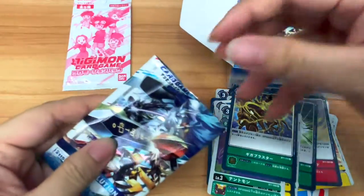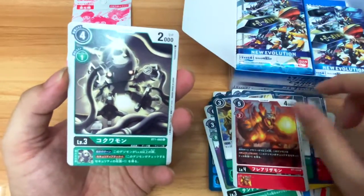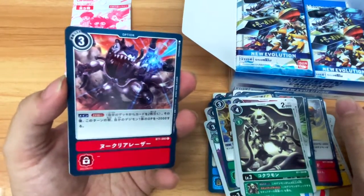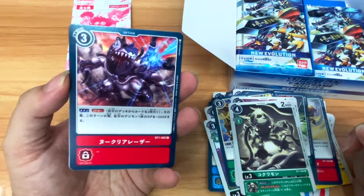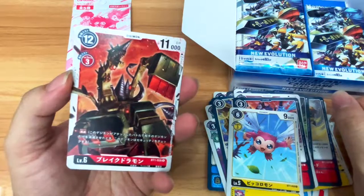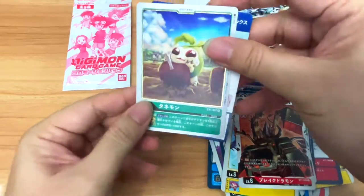Next pack: we have Frerizamon, Kokuamon, Nuclear Laser — which lets you draw two cards and then one of your Digimon gains 2000 DP. Pretty good for a common. Then Picoromon, Breakdramon, and a Digitama — Tanemon. Pretty cute.